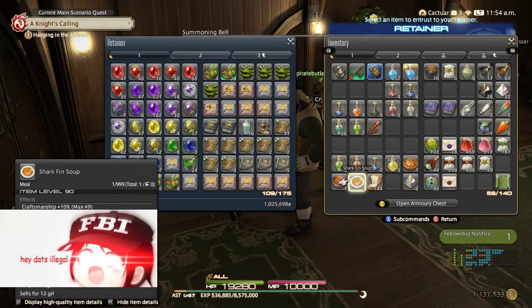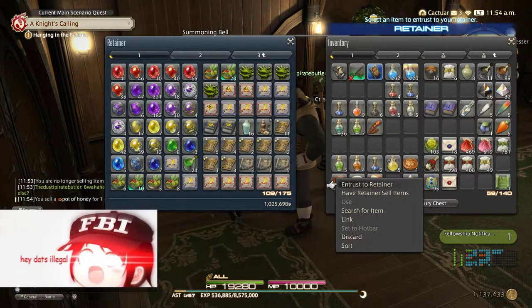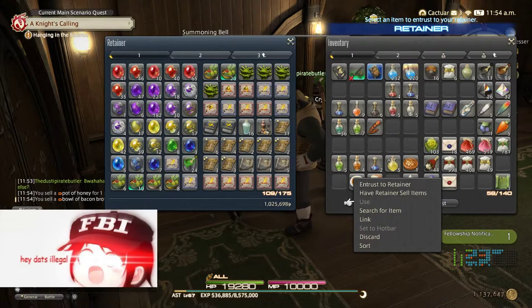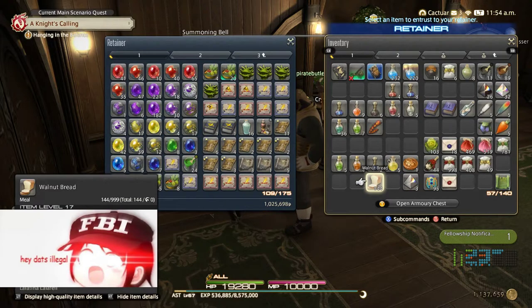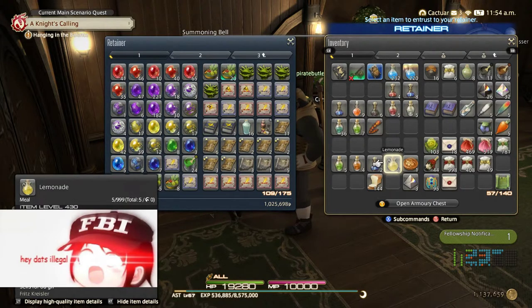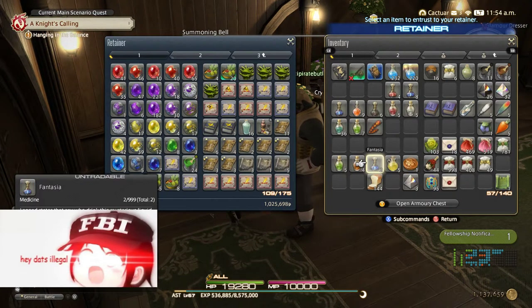A good rule: if you have only one of something, you can sell it. For crafting food — since it's not high-level craftsmanship gear, you shouldn't be too interested in keeping it. I'm going to keep the walnut bread because it's a stack of 144, and there's lemonade which is high-level. Vitality, direct hit, spell speed — a weird combination, but I'll keep my nut bread because it's about having fun.